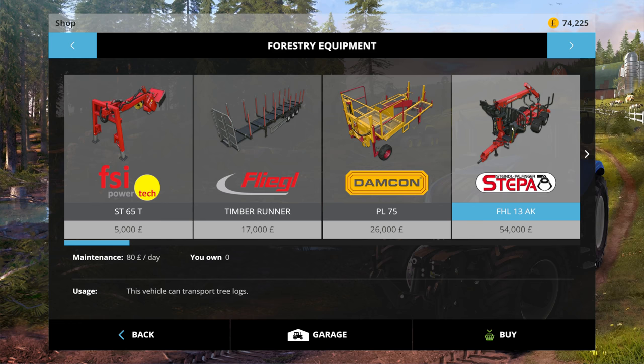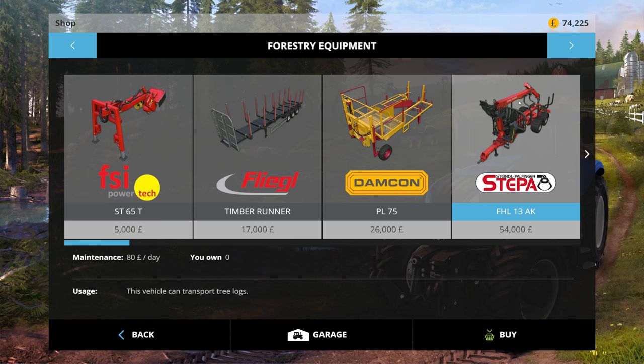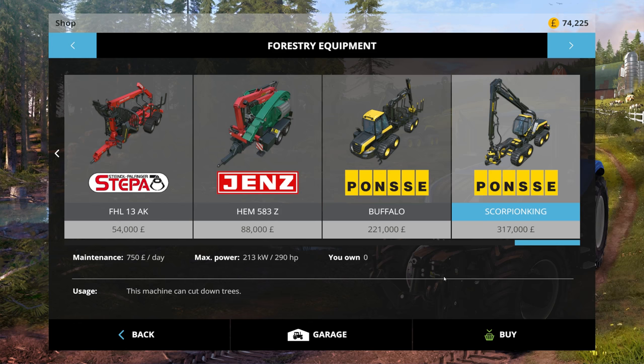Transport tree logs - what's the difference between the two? Oh OK, that one's got like an arm that does it automatically. Woah, look at that. I guess you put it in the end and it turns it into wood chips. Transport logs - look at that, that's a beast. Cast down trees, nice. 317,000 - yeah it's going to be a while guys until we get there, I'm afraid.